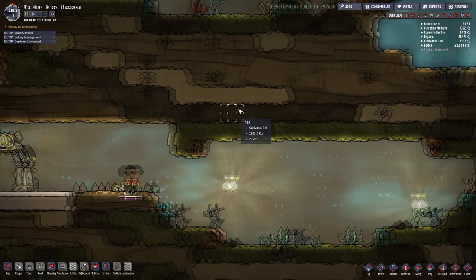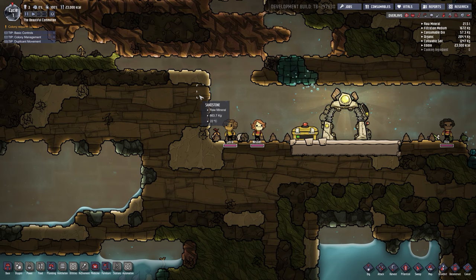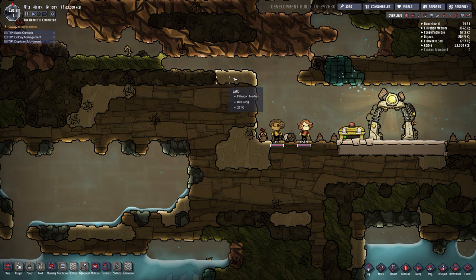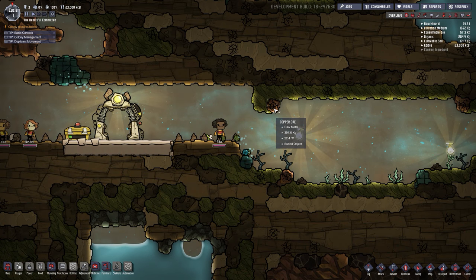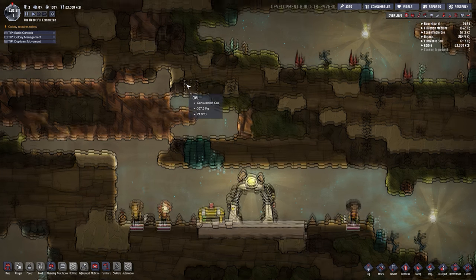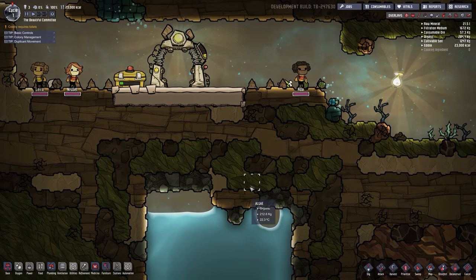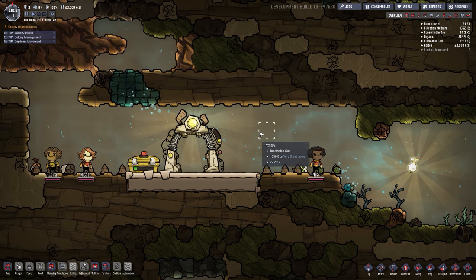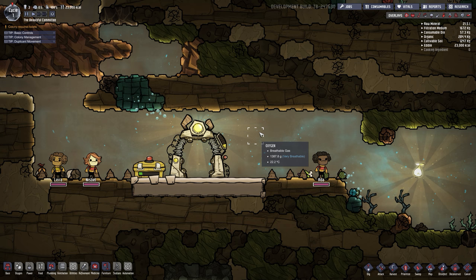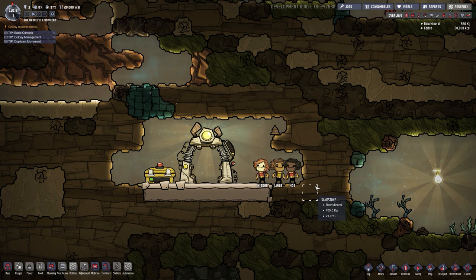If you put your cursor on anything on the map you can see what it is — sand, sandstone, algae, copper, coal, and more. Basically, go around the map and see what kind of resources you have, and you're gonna want to dig out and collect those resources. Collecting resources is important because anything you build is going to require them.